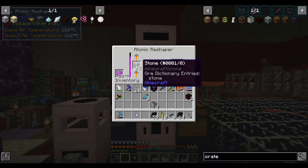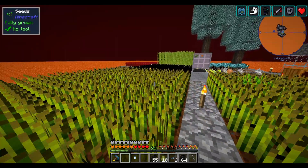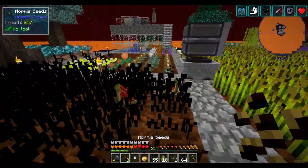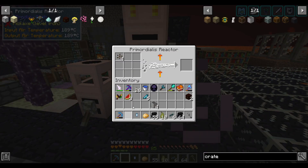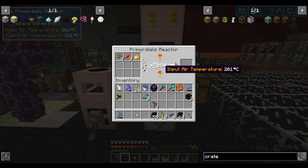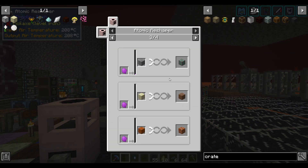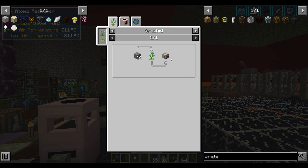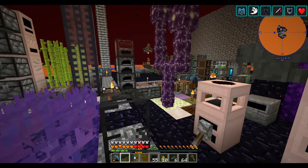I'm throwing more stone into our atomic reshaper and harvesting this stuff to throw into the matter reshaper to make more primordium via the primordialist reactor. While this process isn't fully automated because it involves me harvesting, we get a lot pretty quickly. Each piece of primordium makes about 10 ores. We're getting near the point where we can start making ores via orchid, so we won't even need this atomic reshaper anymore.